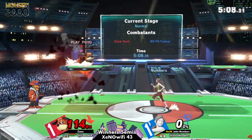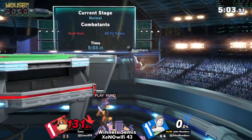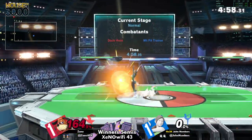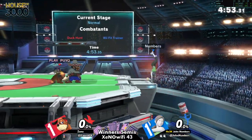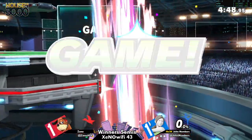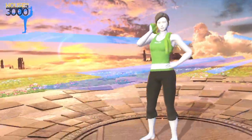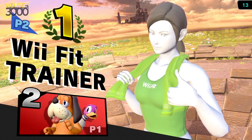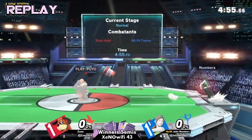Going for the up smash there, but ran out of deep breathing. So Numbers' offense is gonna have to subside just a little bit. Not killing with that back air. That was a clean stock. I mean, Jon has all the leads now. And honestly, the last thing you ever want to have is Jon Numbers with a lead. JB three-stocked — he didn't take a hit as soon as he lost his first one. Holy moly. The power of deep breathing.